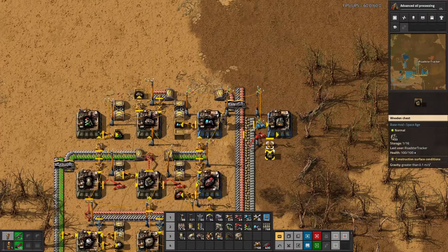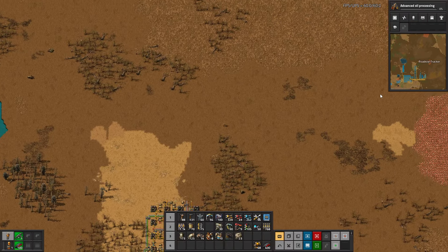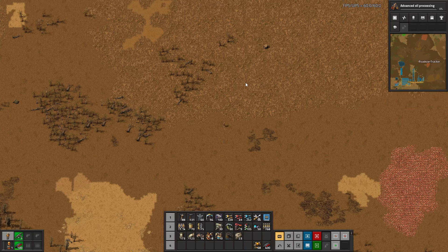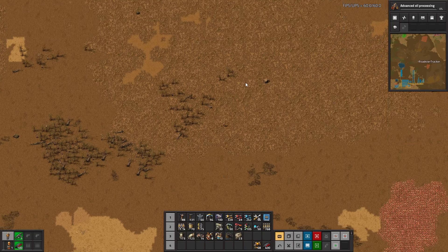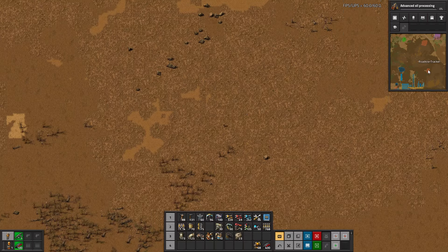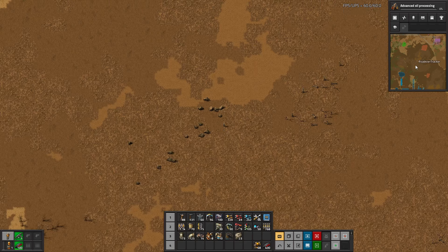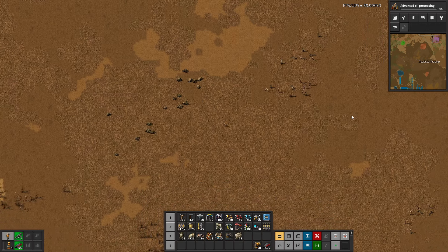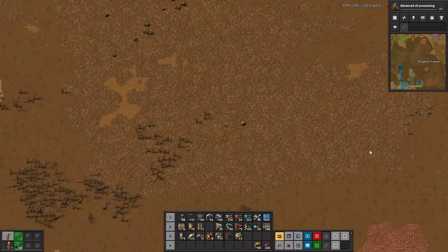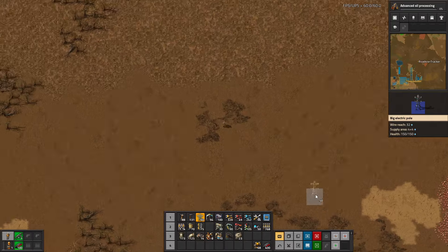We'll just walk up to the copper mine. It's a little tempting to get this copper out. This copper may just end up getting ignored completely — actually, no, I changed my mind. I want to get this copper, and we're going to prioritize the use of it because I want this deposit to be gone soon.